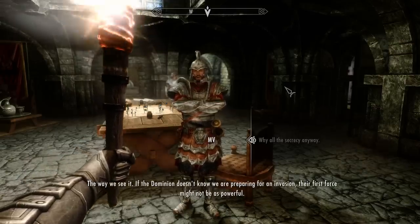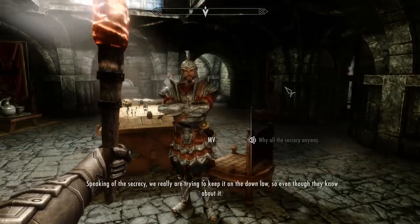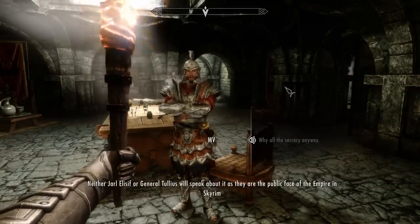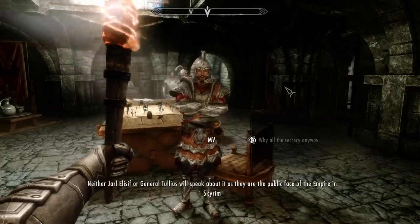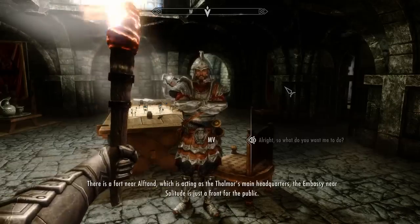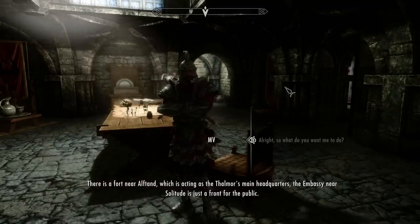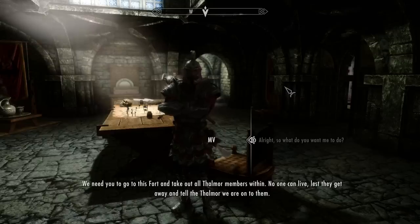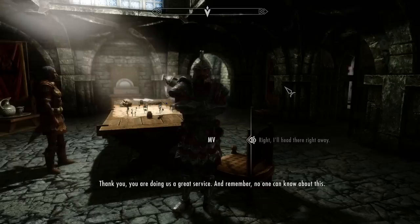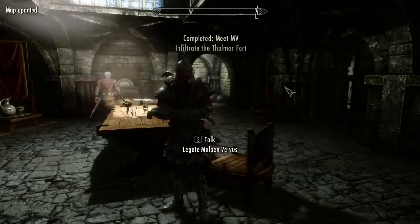Why all the secrecy anyway? The way we see it, if the Dominion doesn't know that we are preparing for an invasion, their first force might not be as powerful. Even though they know about it, neither Jarl Elisif nor General Tullius will speak about it, as they are the public face of the Empire in Skyrim — so don't even bother asking them. There is a fort near Alftand which is acting as the Thalmor's main headquarters. The embassy near Solitude is just a front for the public. We need you to go to this fort and take out all Thalmor members within. No one can live, lest they get away and tell the Thalmor that we are onto them. I'll head there right away.